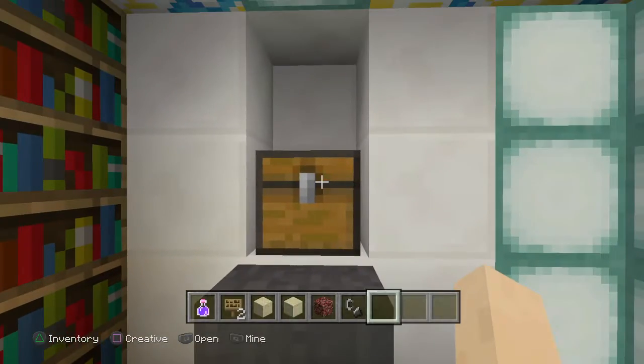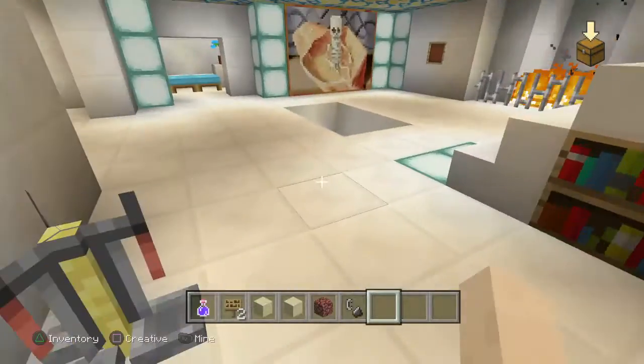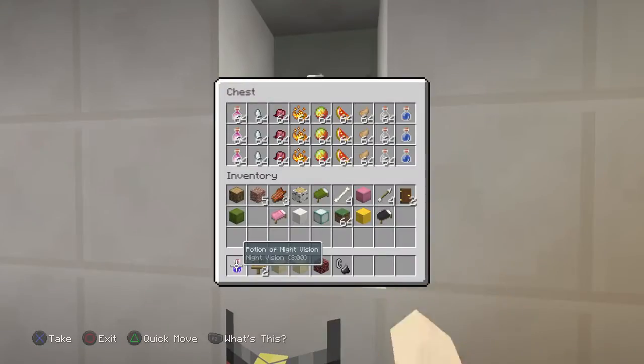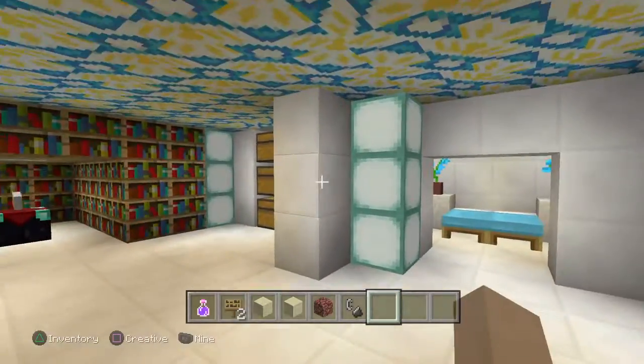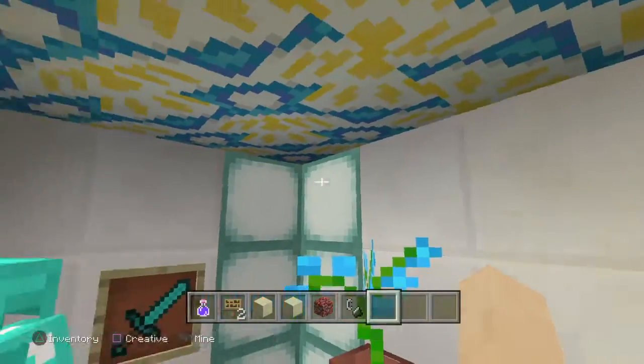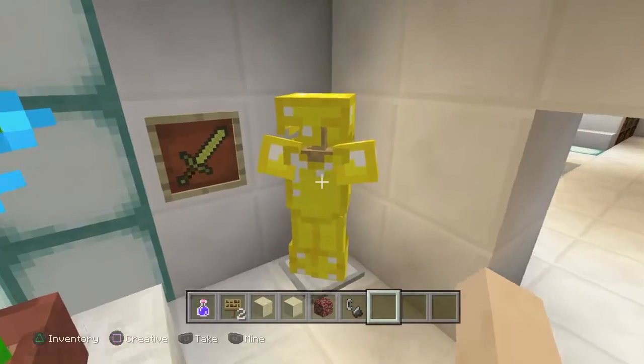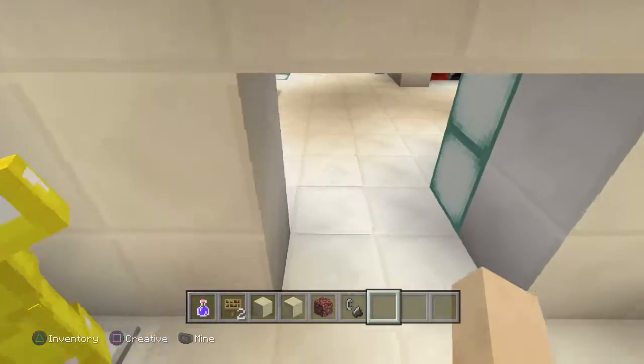This anvil right here is chock full of some stuff to repair. And a brewing stand chock full of stuff to brew with. Bedroom with two beds.